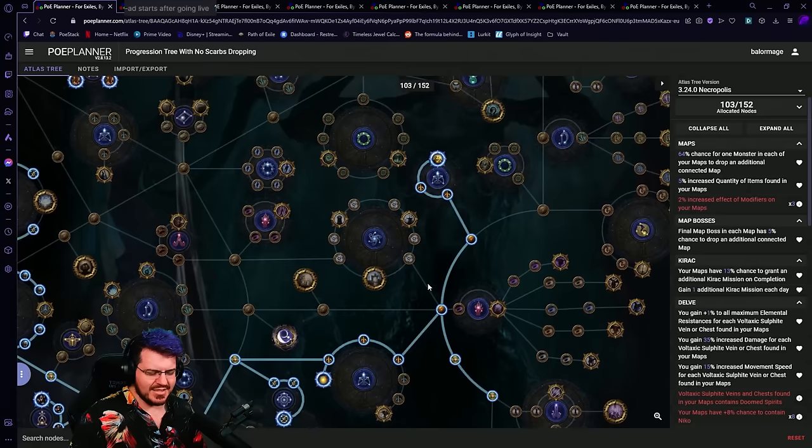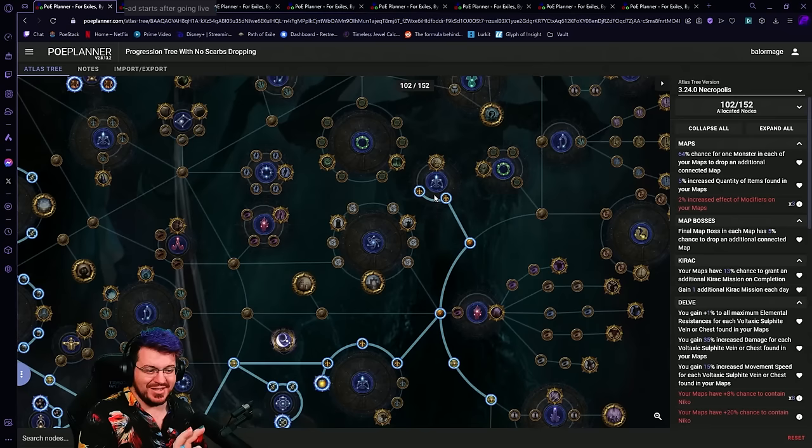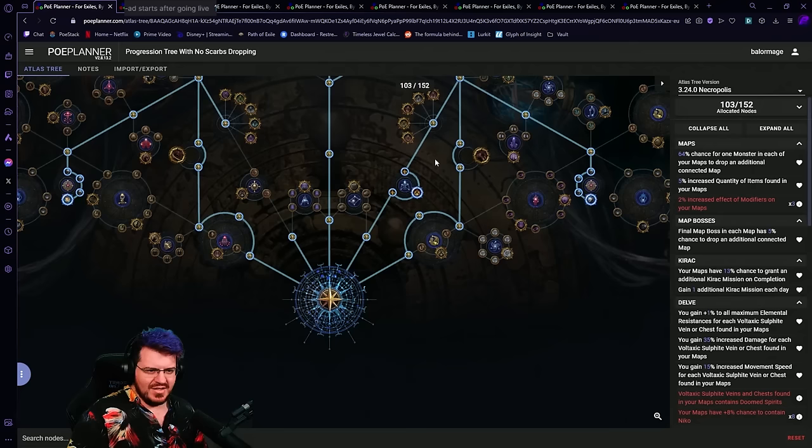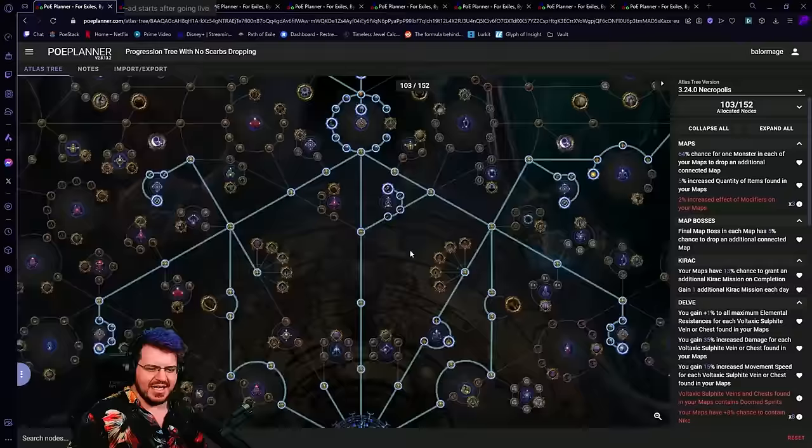That's 45% movement speed, 105% increased damage, and three max res for day one or early mapping progression — wherever that might be for you. That is a lot of power. I don't actually care about delving, I don't care if I'm going to cap my sulfite — I'm never going to use it, it's just there to give me buffs and make me speedy. I'm going to take that, take these ones for more chance to contain, take these two travel nodes, grab these chance-to-contain nodes. I've taken this node in all of the trees with this setup because I assume doomed spirits will be worth it.